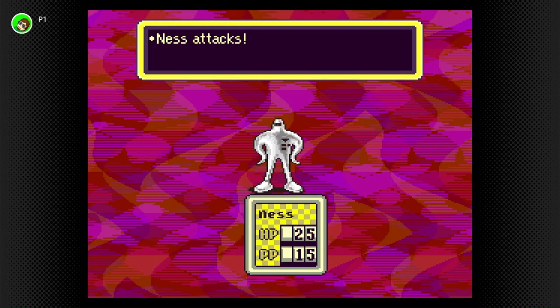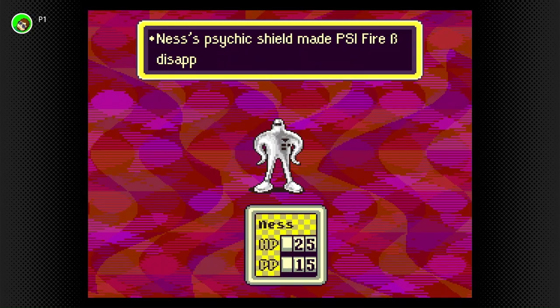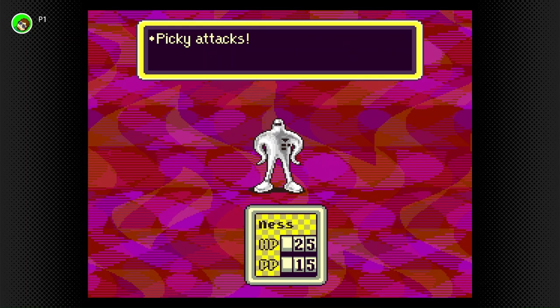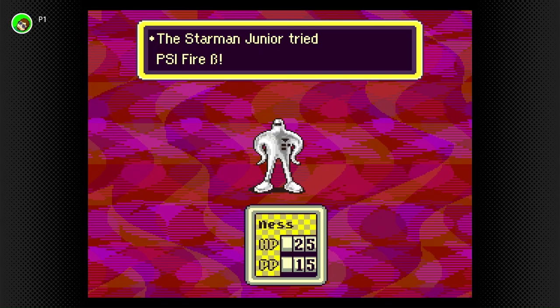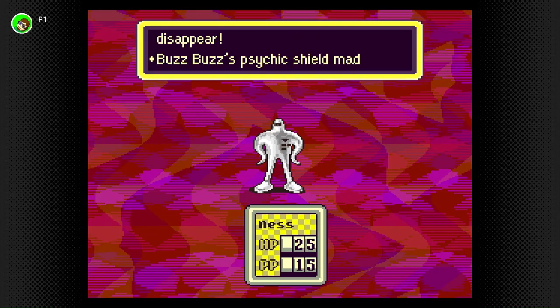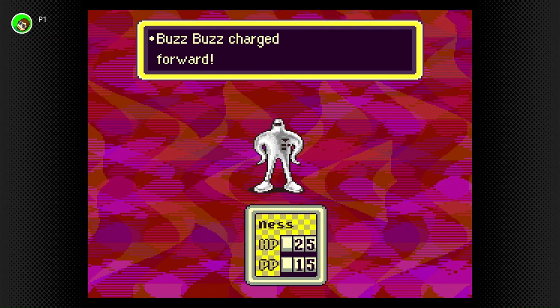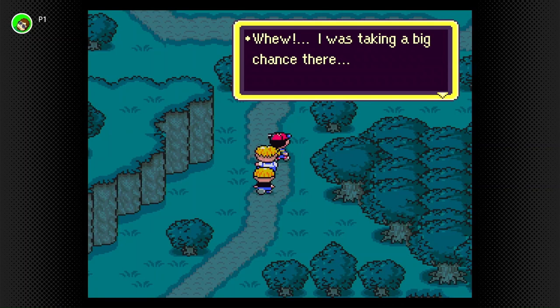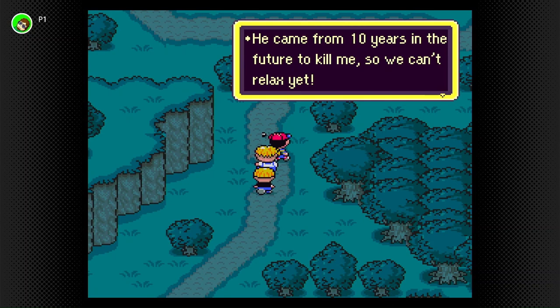I think Starman Jr. has 200 HP, but again, you really have to try to lose. Buzz Buzz can also charge forward, which does about 150 damage. This is an unusually long Starman Jr. battle. The text is going very fast, which we really appreciate. Starman Jr. was defeated — 16 experience means he's only got 10 left for the next level. A rare instance of a Nintendo game in the 90s using the word 'kill' — kind of interesting.